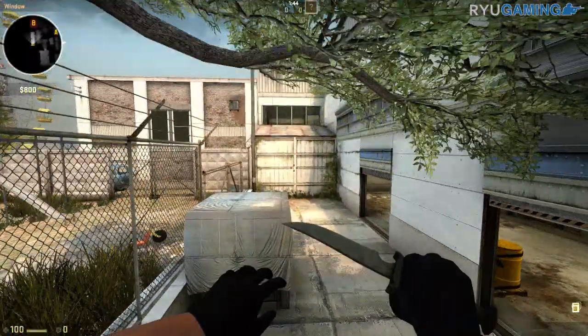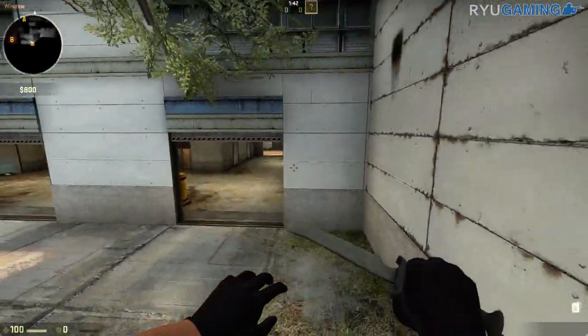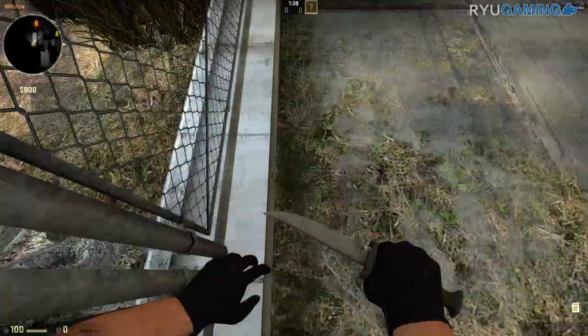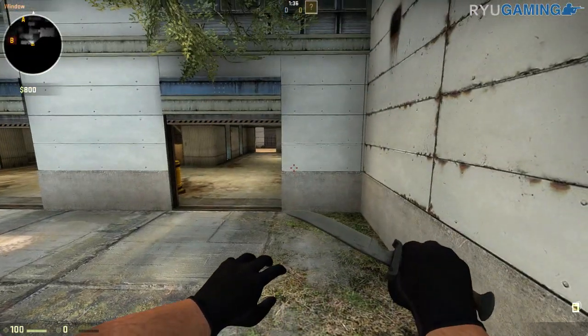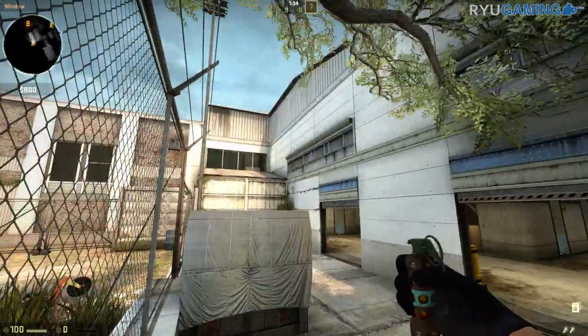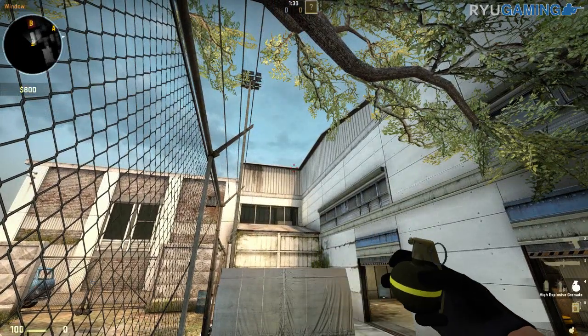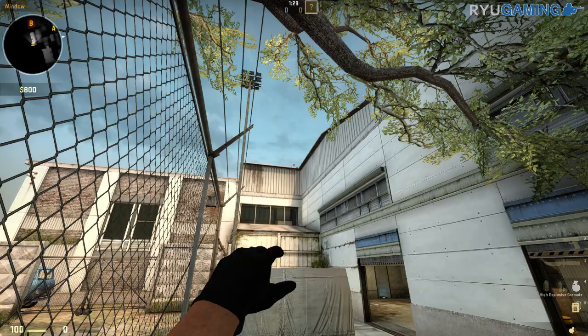Now these are both thrown — you can throw it with the window open, broken, or with the window sealed like that. You're going to stand against this ledge and you're going to line yourself up pretty close to this dot, and you're going to put the crosshair at the top of this roof here. I'm actually going to throw it with a nade just so you guys can see where it actually goes off.